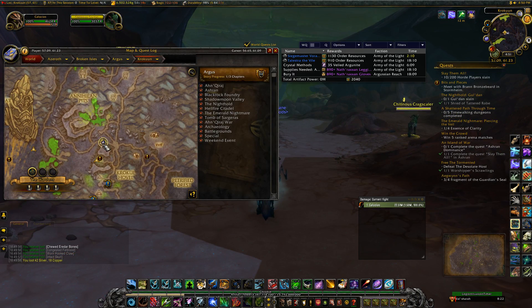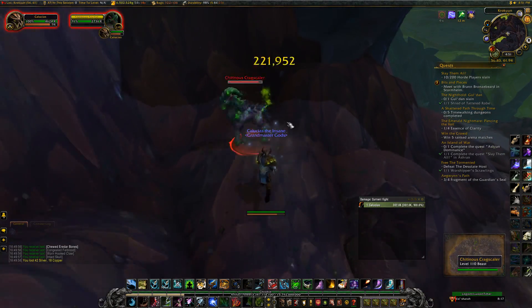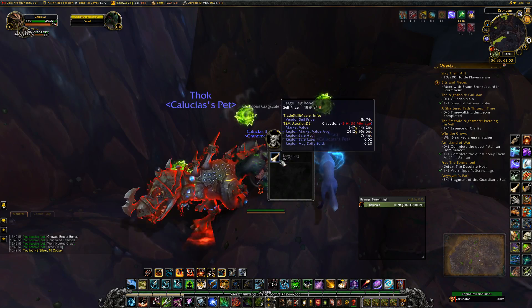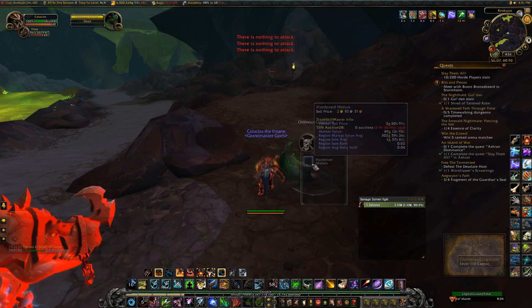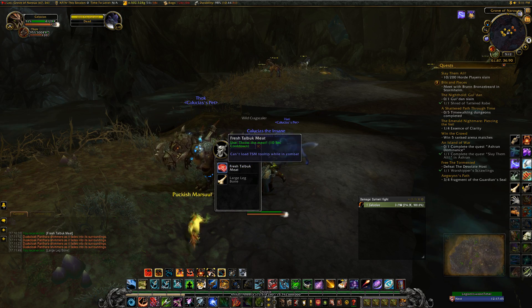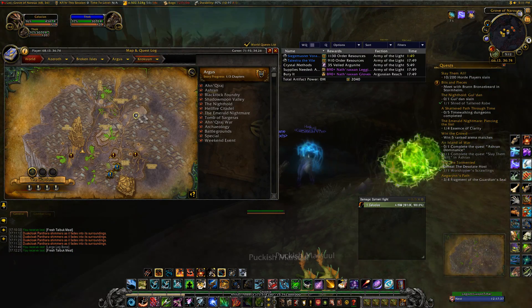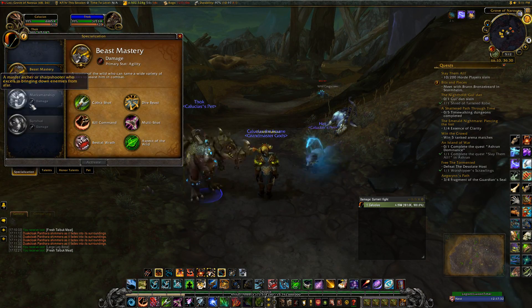What you actually have to do to tame these guys is come to this area and wipe out the Talbuk population in Corcoran. Now there are some Talbuks you can't attack — quite a few in the petrified forest are not attackable — so keep that in mind. You just want to keep killing Talbuks until you get Talbuk meat to drop, which is a rare chance — I think about one to five percent. It took me around 30 to 35 Talbuks before I got it. After I tamed my pet I killed two more Talbuks and got it a second time, so it's completely random.